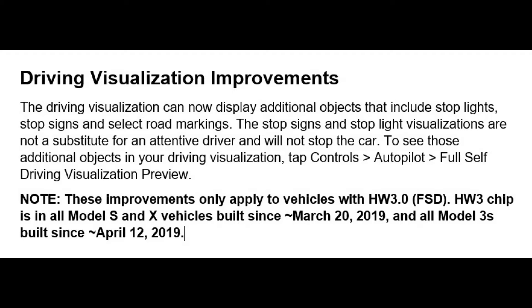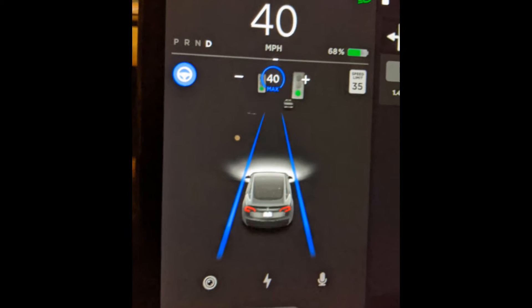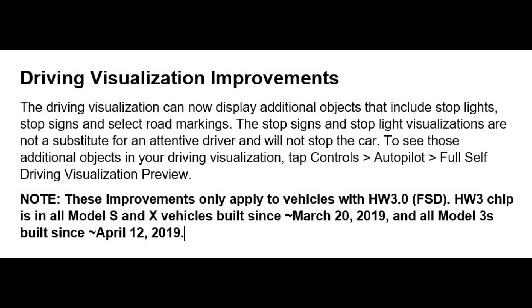The first new feature is the driving visualization improvements. The driving visualization can now display additional objects which include stoplights, stop signs, and selected road markings. The stoplight visualization even shows whether it's a green, yellow, or red light. The stop sign and stoplight visualization are not a substitute for an attentive driver and will not stop the car. This is not full self-driving yet, but it is allowing us to see what the Tesla can understand and recognize. You need to enable this under autopilot full self-driving visualization preview. This feature is only available for Teslas with Hardware 3 and full self-driving. The Hardware 3 Tesla chip was only in Model S's and X's built since March 20th, 2019, and Model 3's built since April 12th, 2019.